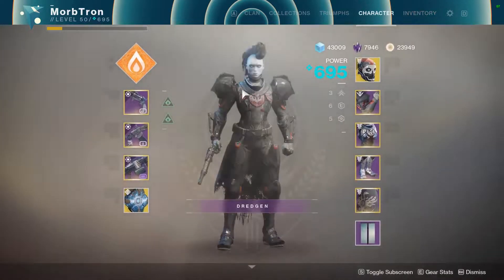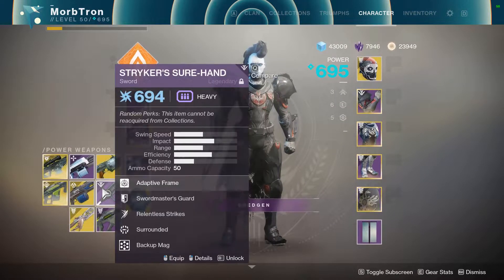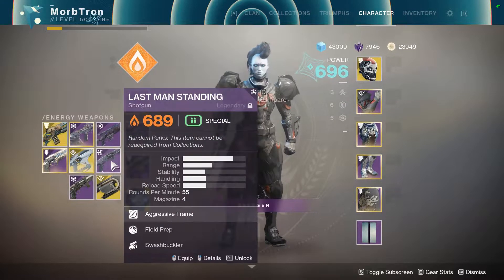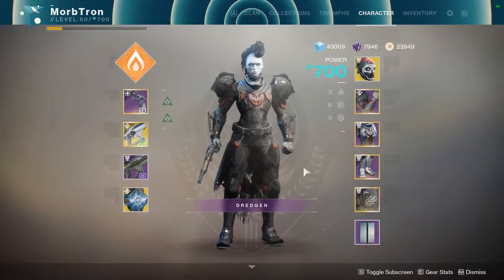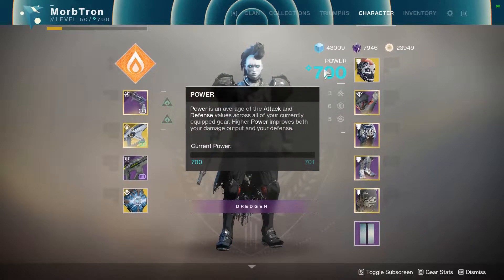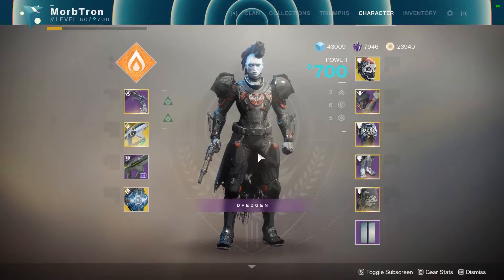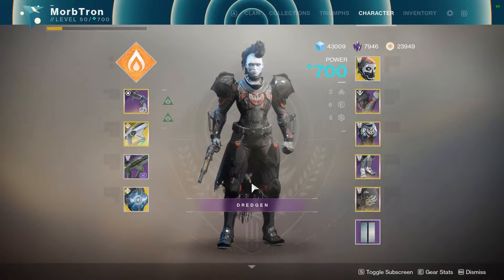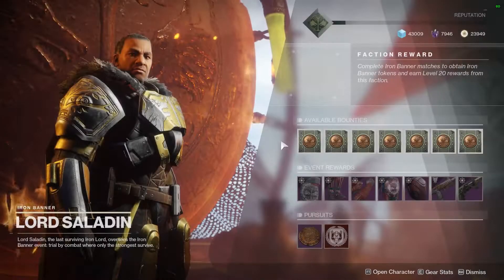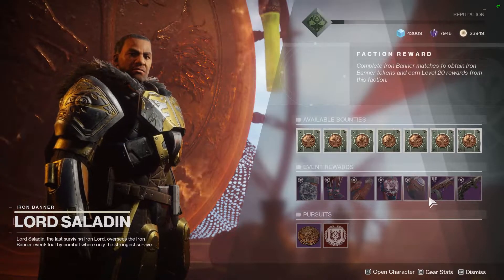It decreases your power by 100 while participating in the Iron Banner. Now, if you happen to be 700, dropping down to 600 isn't going to be the end of the world, especially considering a lot of the people that play casually aren't at 700 yet. So being at 600 is not that big of a deal. But later on, as the season progresses, Iron Burden is definitely going to be much more noticeable.